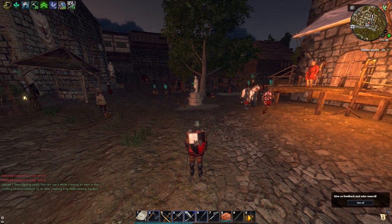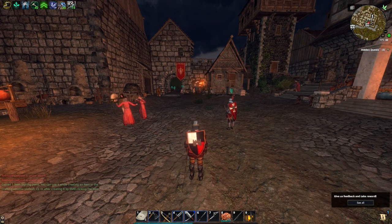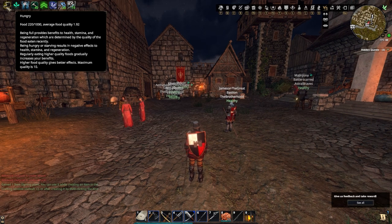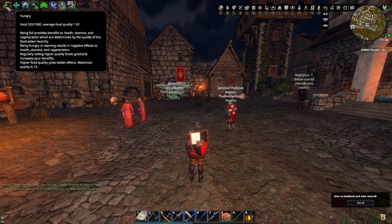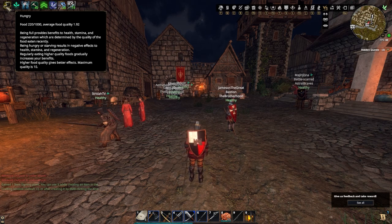Hello viewers, I'm going to be giving you guys five tips that you might not know about in Gloria Victus. First, starting off with the hunger bar. At the top left of your screen you have a hunger bar — basically you need to eat food so you're not hungry anymore. Depending on which kind of food you eat, you will actually gain better effects based off of your hunger, so if you want to take the time you can read that.